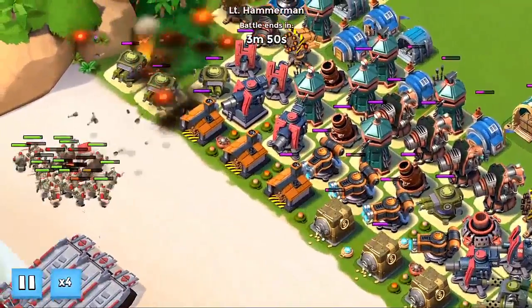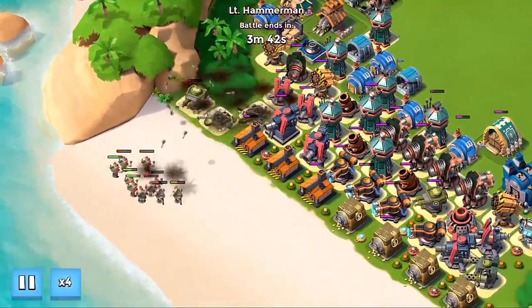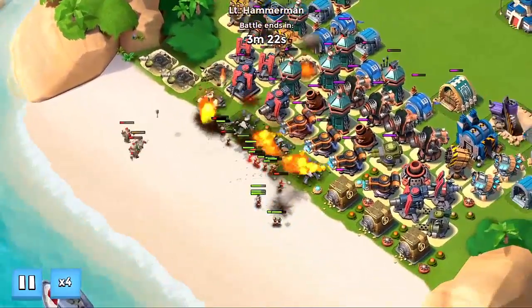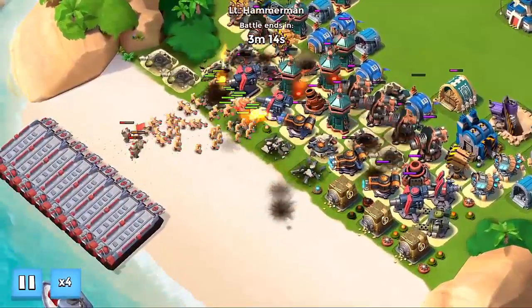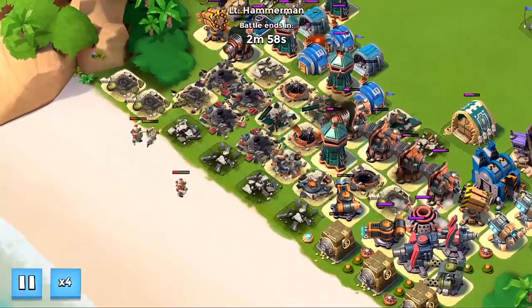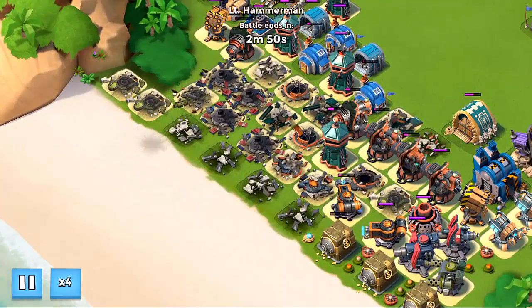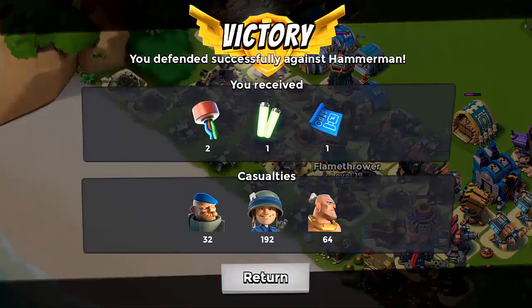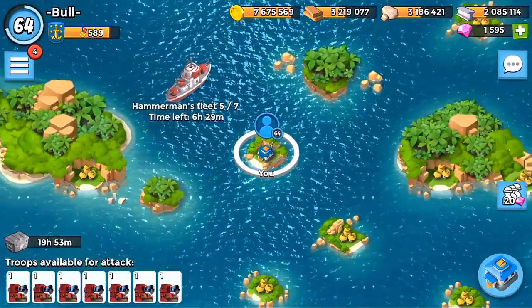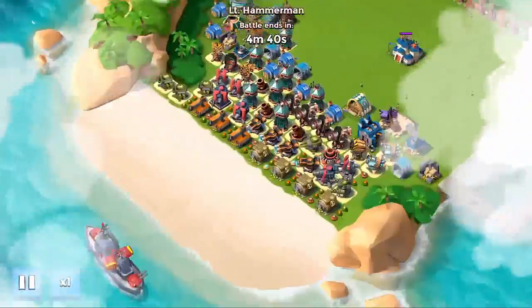We've got some Grenadiers but we're lucky — we've got rockets down the left-hand side to take down the Grenadiers hopefully. We've still left a few Grenadiers but it shouldn't be too bad. If there were medics in there it would be a big problem. We're getting a lot of prototype modules and stuff like that for doing this, which is really good. We're on stage five — this is where I think it will get a little bit harder.